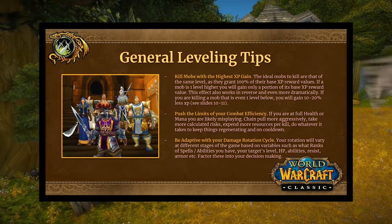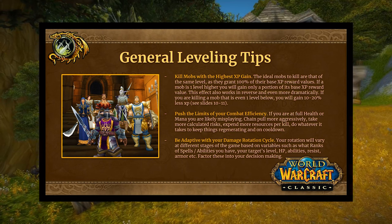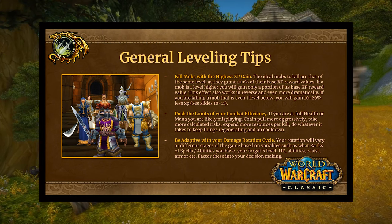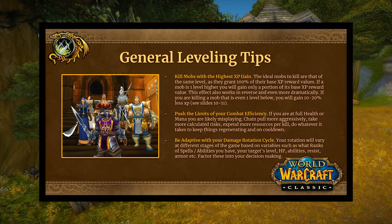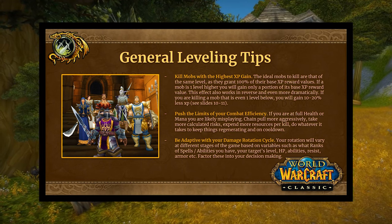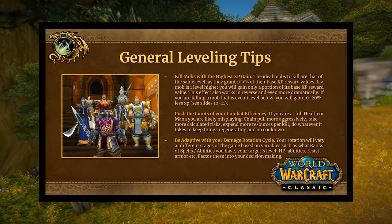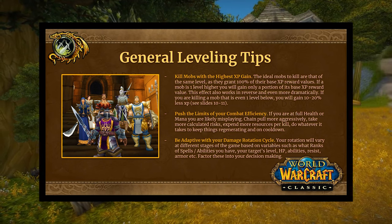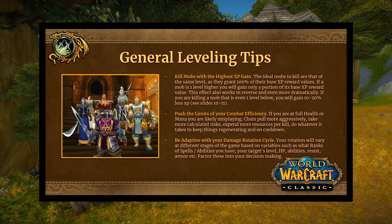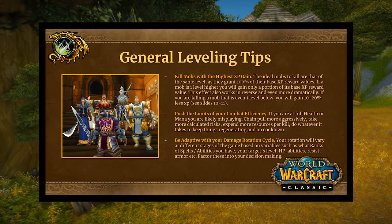General leveling tips: you want to kill mobs with the highest XP gain. You're going to have to do a little efficiency calculation — you'll see on slides 10 and 11 what percent of a mob's base XP reward value you will be getting, whether it's higher, lower, or equal. Also, push the limits of your combat efficiency. If you're ending fights with full health and it wasn't very taxing, chain pull more aggressively, expend more resources. Health is a resource — find that harmonious balance between spending resources and generating them.